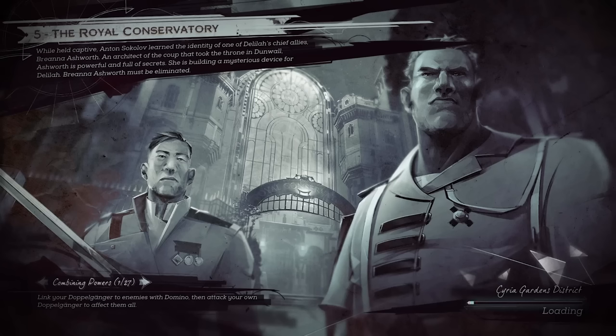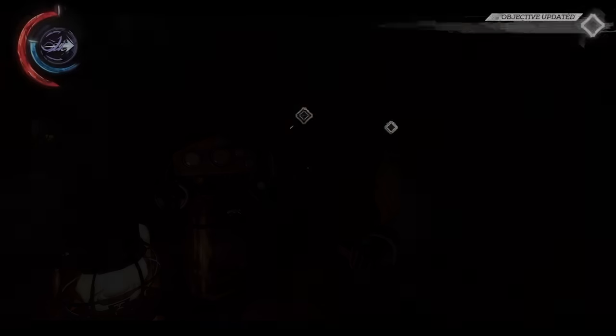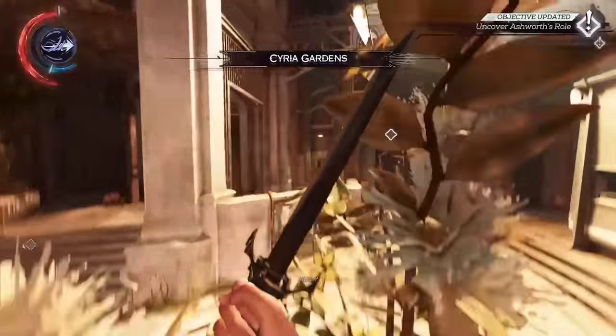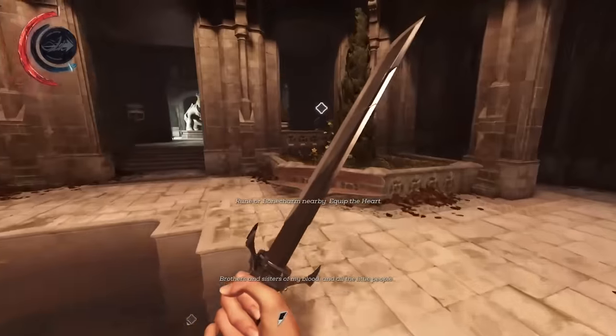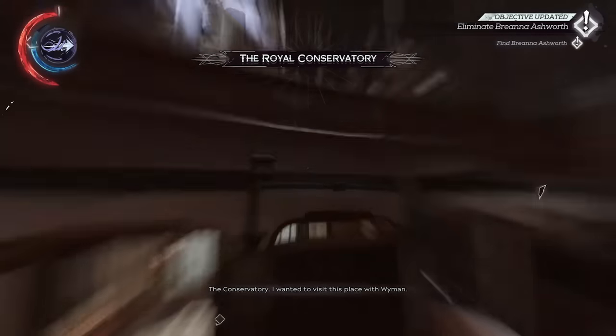This wraps up the interlude, bringing us to the fifth mission, the Royal Conservatory. To start this mission, Saradeth performs a couple of Far Reaches, with the second one being followed by an F cancel. We need to get past a wall of light, so Saradeth uses the rewire tool he grabbed when rescuing Sokolov to make the wall of light friendly so we can pass through. The reason we're here is to take out a character named Brianna Ashworth, because Sokolov told us to. Brianna is the witch who brought Delilah Copperspoon back from the void, and she has a bone charm that renders any initial attack useless, so we can't just shoot her from the vantage point we'll perch at.